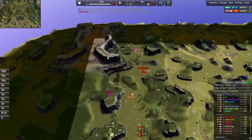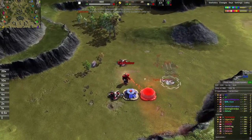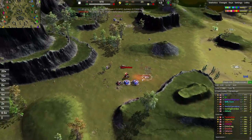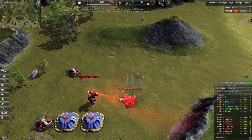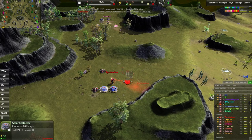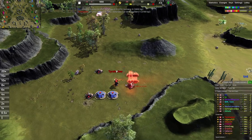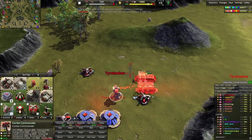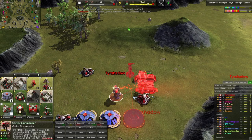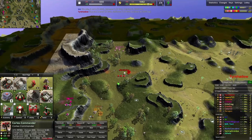Let's introduce our players. Spawning on the western side, our red player for the red team here: Tearshadow. Very cool name. Going for that bot lab start off of 3 mexes — very classic build order. Going for the 2 solar collectors, going to have plenty of power to get started in the early game.